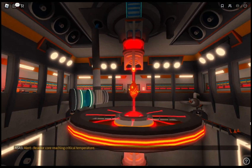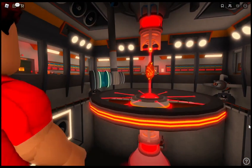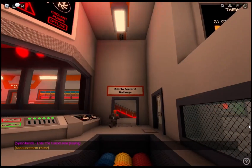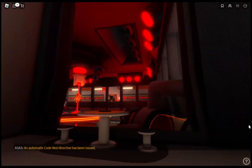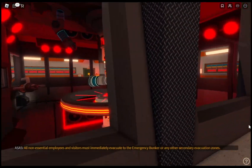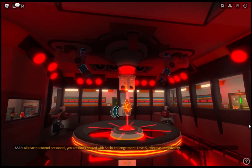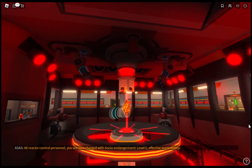Alert. Reactor core reaching critical temperature. Core safeguard failure. Attention: reactor core meltdown detected. An automatic code red directive has been issued. All non-essential employees and visitors must immediately evacuate to the emergency bunker or any other secondary evacuation zones. All reactor control personnel, you are now charged with socio endangerment Level 5, effective immediately.